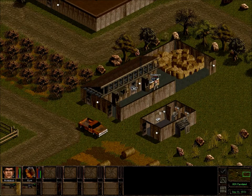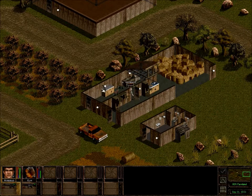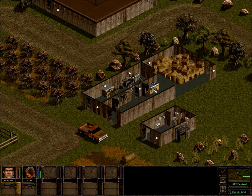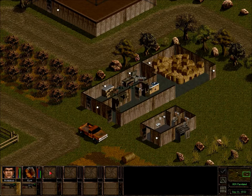There ain't nothing here — you know, just hay. Powers of deduction. Does somebody live here? There's some guy's really crappy house. Ooh, a tool kit — always nice to have.